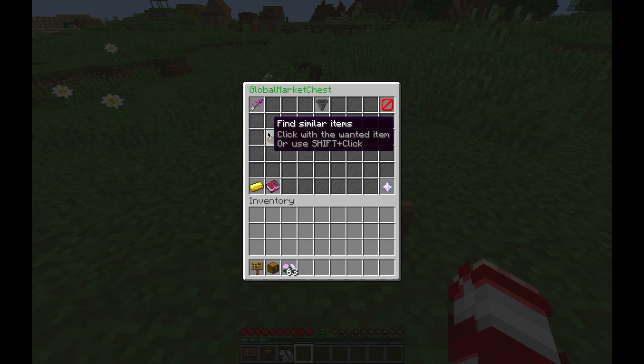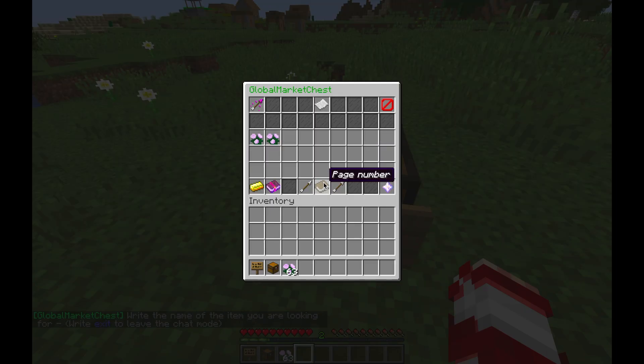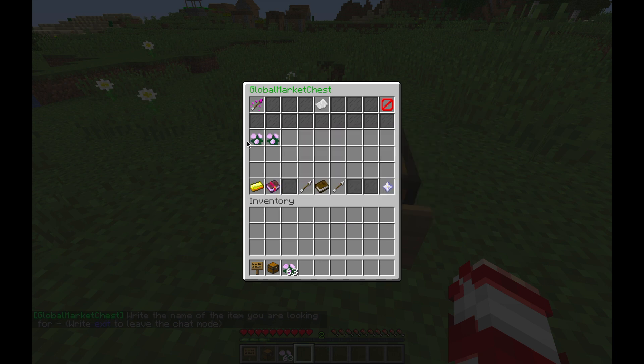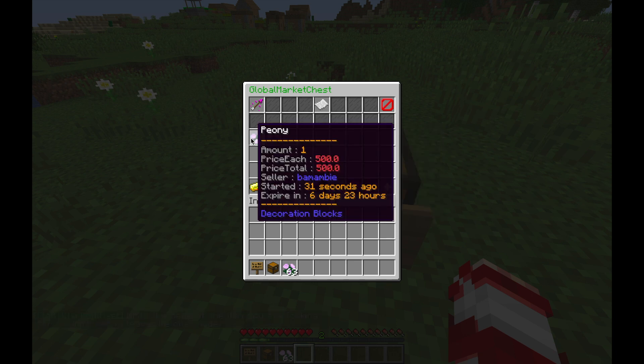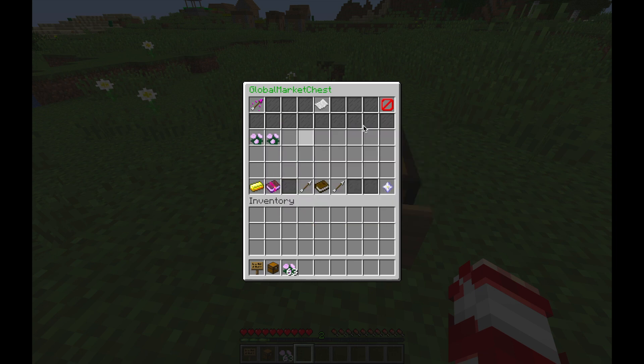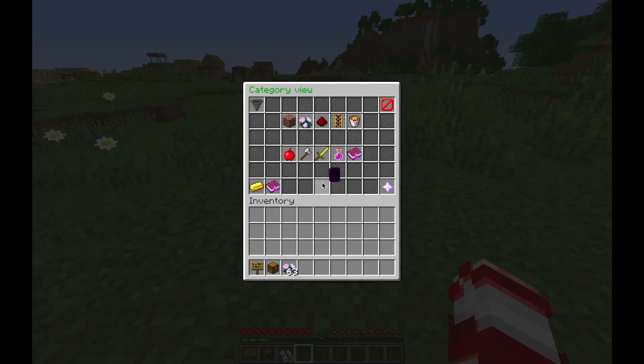You can search with similar items, by item name, or by auctions of a certain player. If you search by name 'peony', there are two sales here — the first is from a different shop I made in preparation for this video.